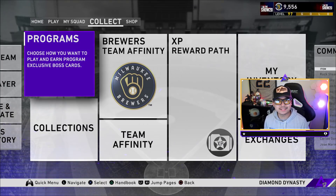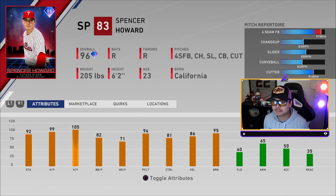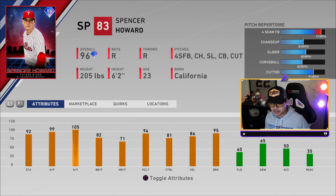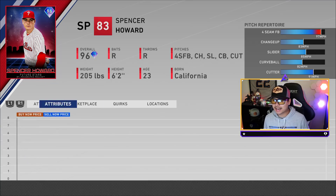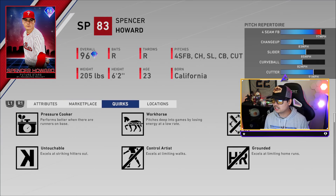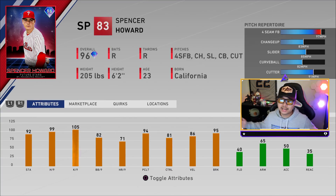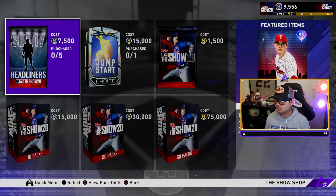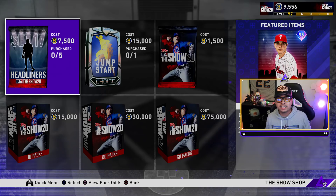There is one more diamond, but this one you have to buy — it's in the Set 17 Headliners pack. It's a 96 overall Future Stars card for Spencer Howard. He's a Phillies pitcher with a four-seamer, changeup, slider, curveball, and cut fastball. He has 92 stamina, 99 hits per nine, strong control and base on balls per nine, 86 velocity, and 95 break. His quirks include Pressure Cooker, Workhorse, Stingy, Grounded, Control Artist, Untouchable, Knee Buckler, and Illusionist. This is definitely better than the last two headliners — I'll probably do a dedicated video for this tomorrow.